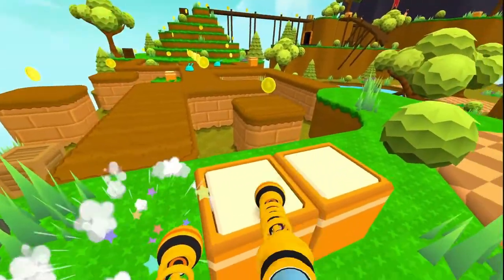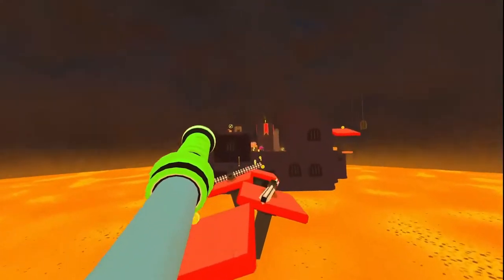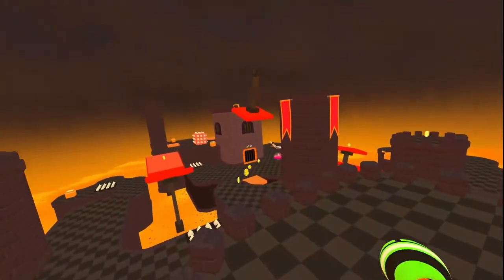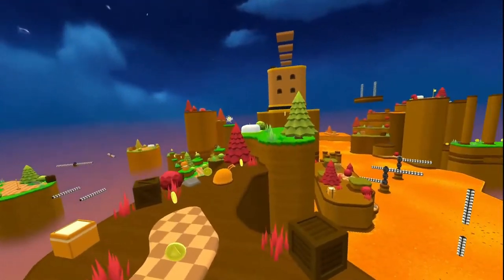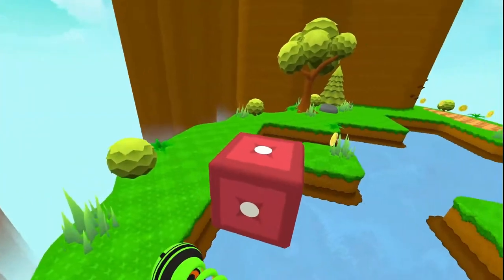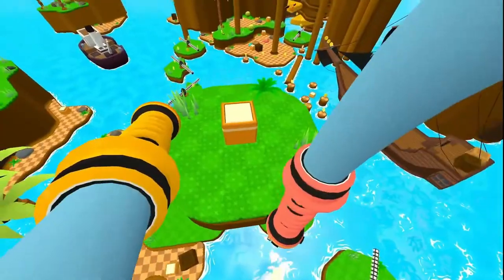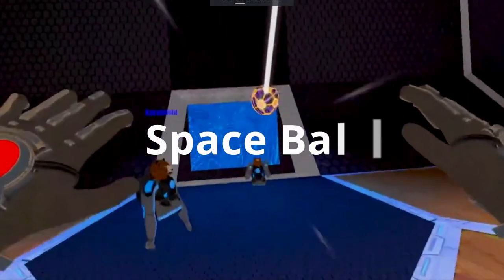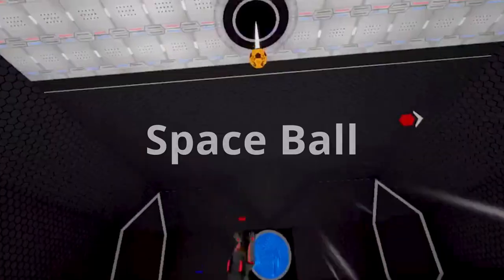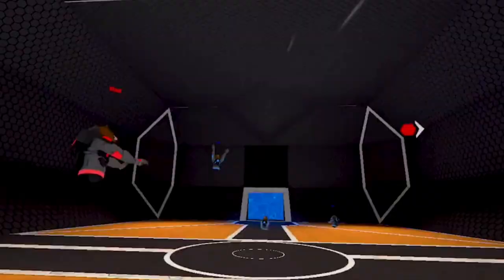Next up is Stilts, a Gorilla Tag inspired VR game where players use stilts attached to their hands to jump and run through challenging levels and overcome obstacles. Players embark on an adventure with a mission to retrieve a stolen spaceship taken by a giant octopus that lives atop a volcano, making their way toward the goal while collecting cogwheels scattered through the levels.